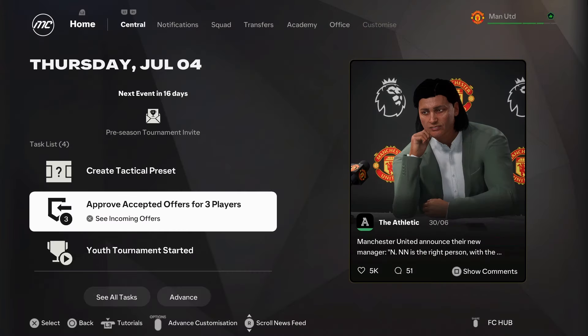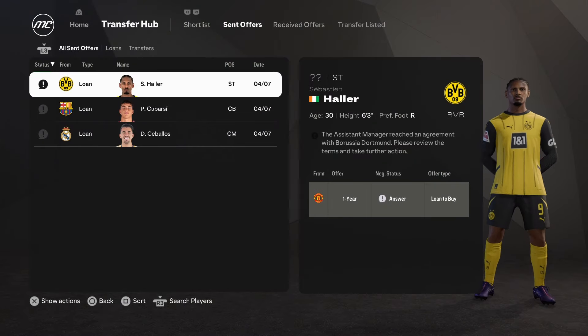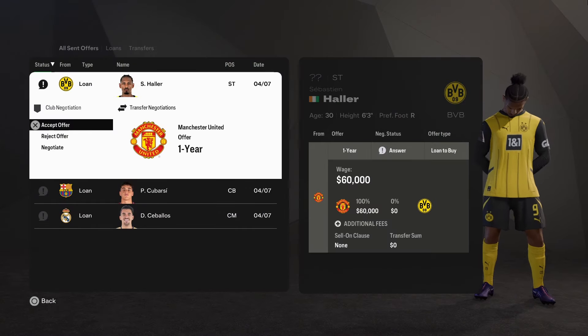Advance the game and wait for your loan offers to be accepted. Now accept the offer and ensure the transfer sum is zero pounds.